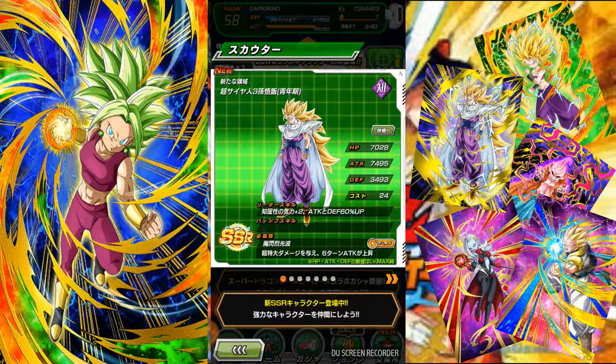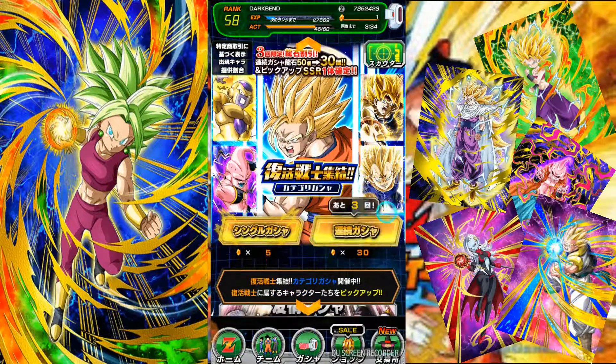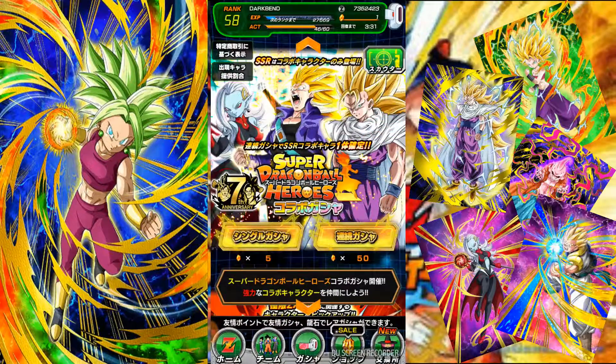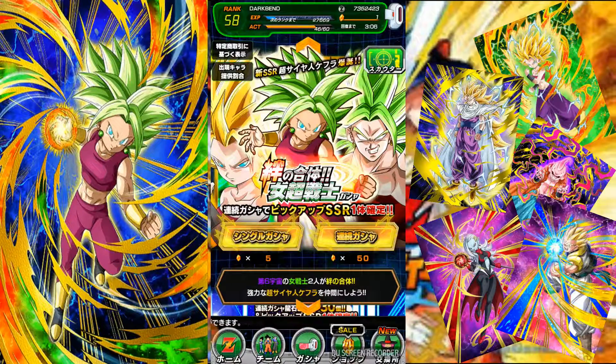That's gonna be the end of this video. Tell me in the comments below if you pulled on these banners - did you get what you wanted? Did you get something you didn't think you wanted but it turned out to be great? Like maybe you were going for Kefla but got all the LRs in a single pull - if you did, tell me in the comments below. Until then, I'll see you guys in the next video, hopefully with more stones so this isn't over so fast. Bye bye.